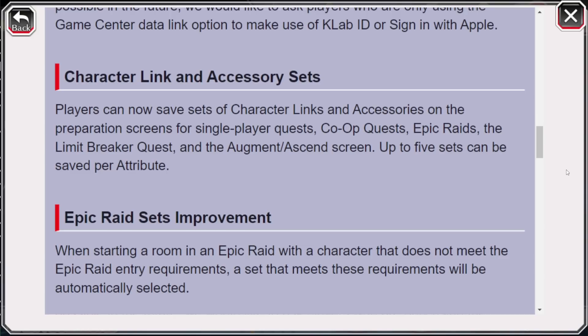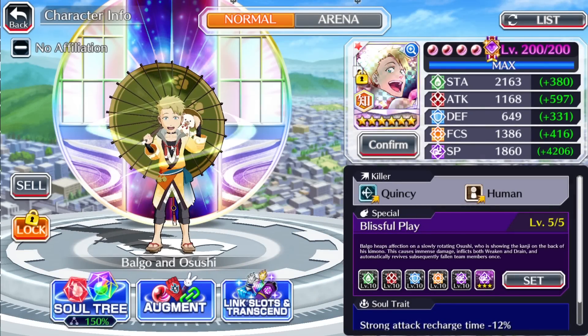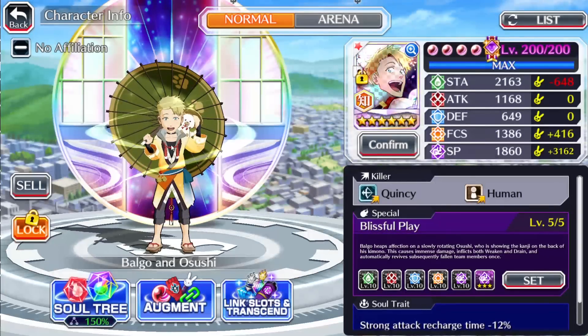Now for some improvements: character link and accessory sets. Players can now save sets of character link accessories on the preparation screen for single player quests, co-op quests, epic raids, living breaker quests, augment, and Sankumon quests. This has easily got to be one of the better updates we've received, because it's going to make character building significantly faster — especially since when it comes to building characters, we always use the same exact accessories and the same exact links.